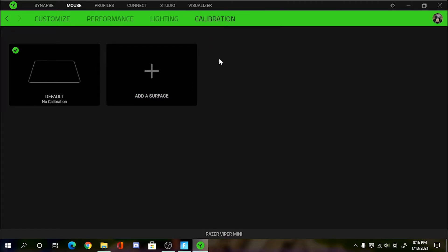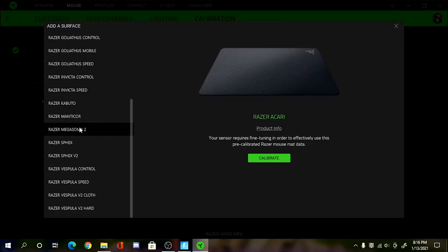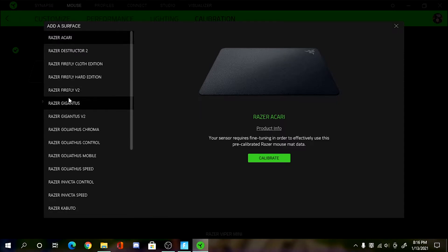Back in the Calibration tab, what we're going to do is add a surface. Click this and it shows all of the Razer mouse pads that are out right now. Pretty much what this does is it uses your sensor and requires fine-tuning in order to effectively use the pre-calibrated Razer mouse pad data.